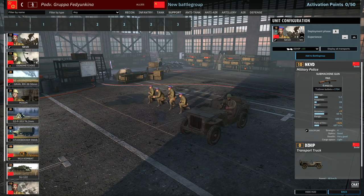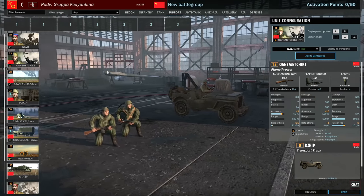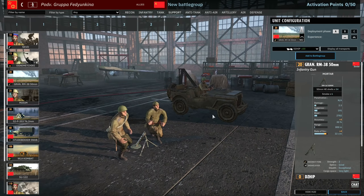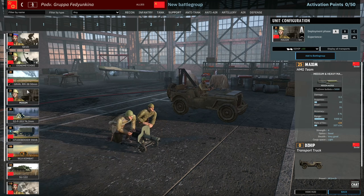Support tab: we've got the NKVD, one card of those. You've got your Ugnetayushchi squads — these are flamers, six available in phase A. There are 50mm mortars, which are better than they used to be because they can indirect fire. Maxim HMGs are now only 1000m range instead of 1200m, so 50mm mortars might even be chosen over Maxims in most cases because of that indirect fire support.